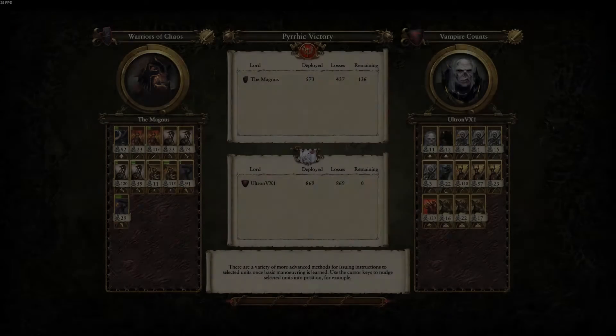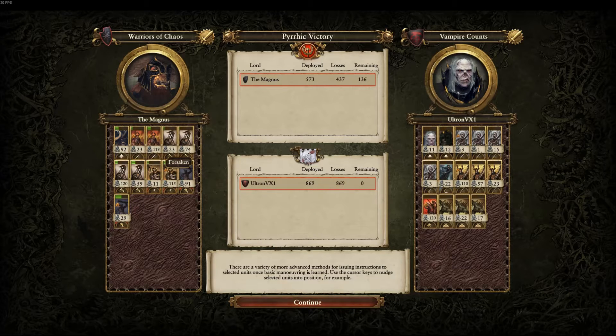Looking at how things played out: this Forsaken unit did extremely well — probably fighting Skeleton Warriors but still not bad. The great weapon Chaos Warriors did well. One of the halberds really killed it. One Giant did really well on kills; the other had fewer kills but got two chevrons, meaning it killed very high-value targets — always a good thing. Kolek Sun-Eater had 92 kills, so I was very pleased with his performance. It was definitely scary early when he took a lot of damage, but microing him made for a much better battle than it looked like he'd have.